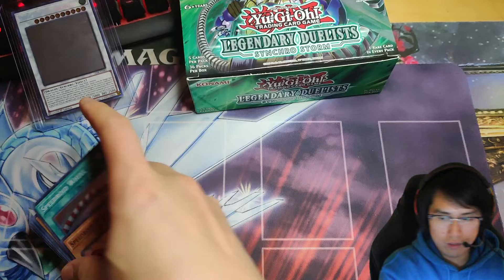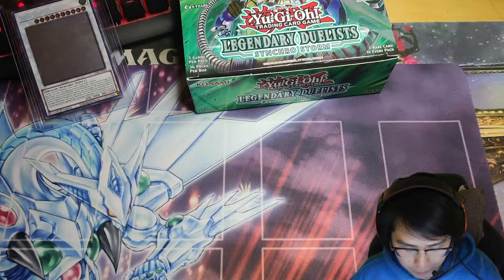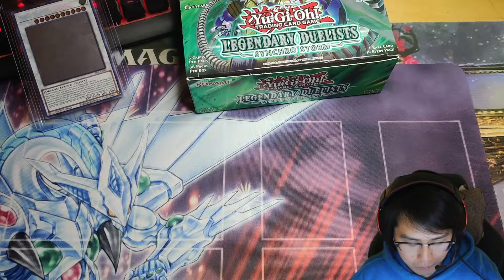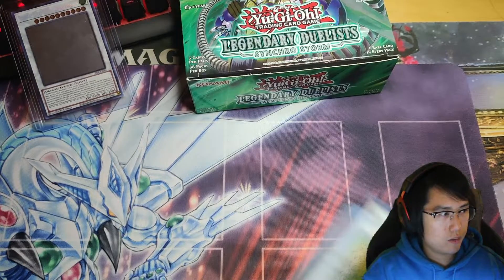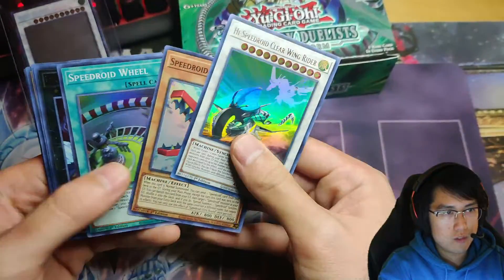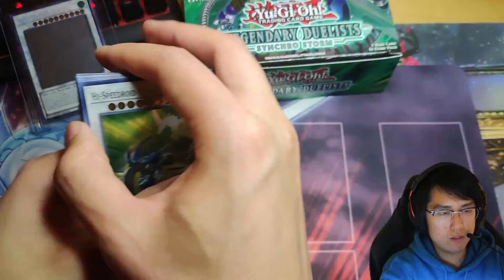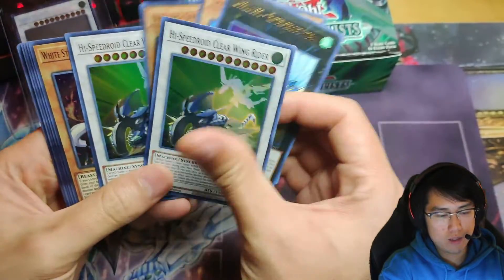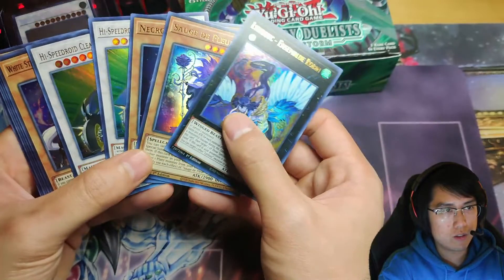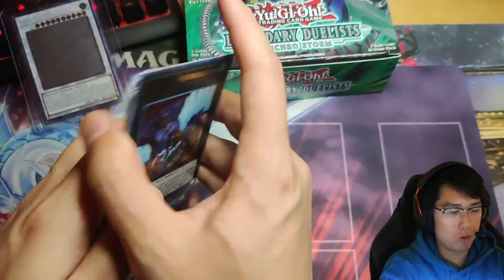Now we have two of these Clear Riders. Just a quick recap of our holos: we have the High Speed Roid — two of them — Necro Synchron, Savage the Flare, and the Lyrilusc Ensemble Robin.